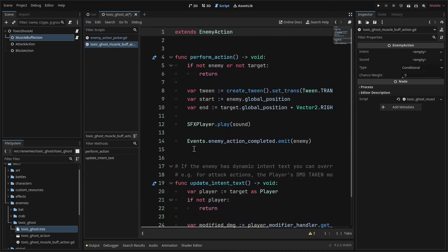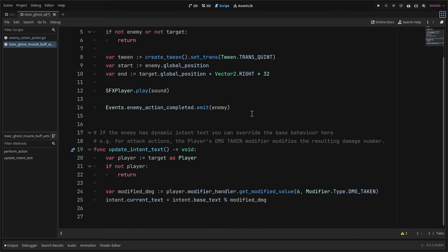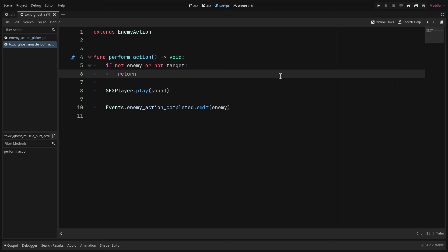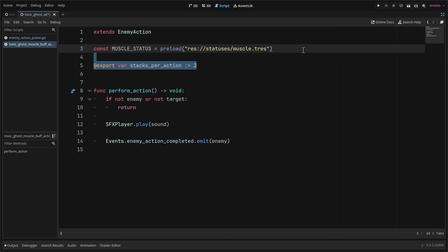Select muscle_buff_action and click attach script. We'll use an enemy action template and rename the script to toxic_ghost_muscle_buff_action.gd. Now let's implement the muscle buff action. We delete what we don't need — no updated modifier-based intent text since it's just a buffing action with no numbers, and no tweening inside the perform_action method. We'll need a constant to preload the muscle status, an export variable called stacks_per_action, and two member variables: hp_threshold (the HP the ghost needs to reach for its second buff) and usages (tracking how many times we perform the action).